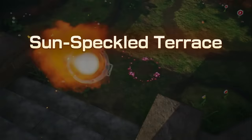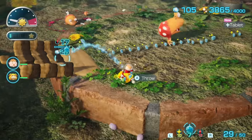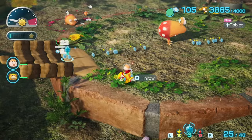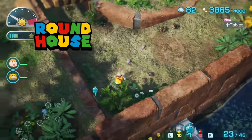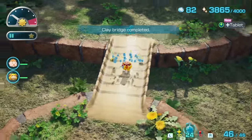Day 5, and for some reason we're back in the Sun-Speckled Terrace. It's going to be a long and perilous trail for these Pikmin to build this bridge, but it's something we have to do. Roundhouse the Sheargrubs, and the Bulborb has moved out of the way for the return trip — a job well done with only four Pikmin lost. That clears the way for the Battle in a Box.